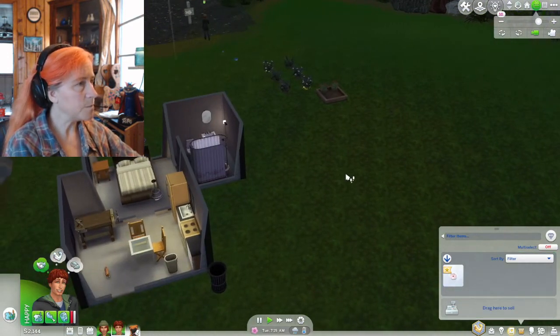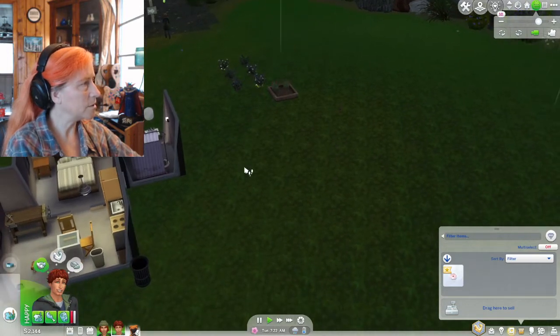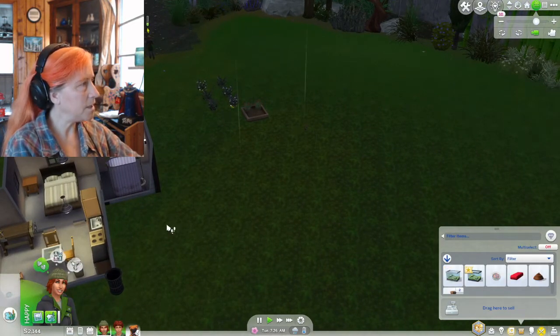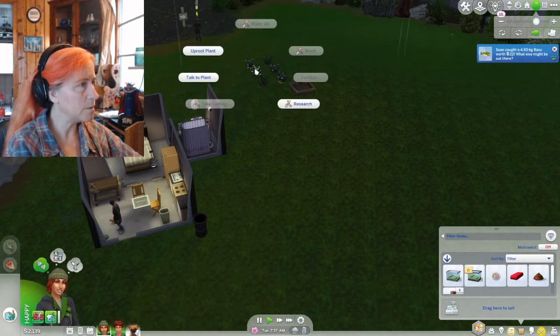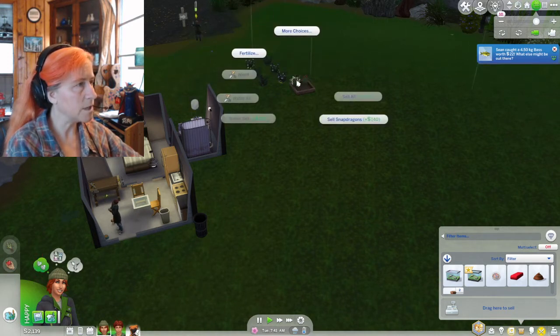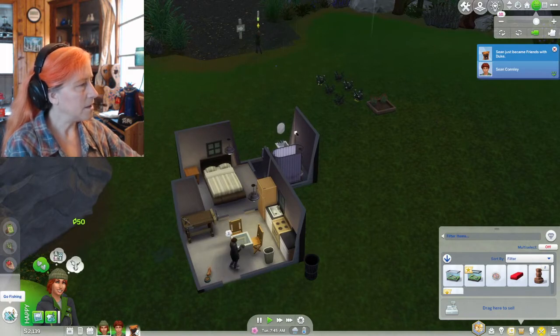Sorca, Sean, you guys made a mess. We should probably also move the dog bowl inside. Fill that bowl and call Duke to eat there, Sean. Sorca, you probably can go ahead and garden quick. Harvest everything. Little bit of weeding. Don't think we have to water, but maybe we can fertilize. Looks like we've already fertilized everything with our poop. Harvest that one. Fertilize that one. Good job. And we caught a koi. Awesome.